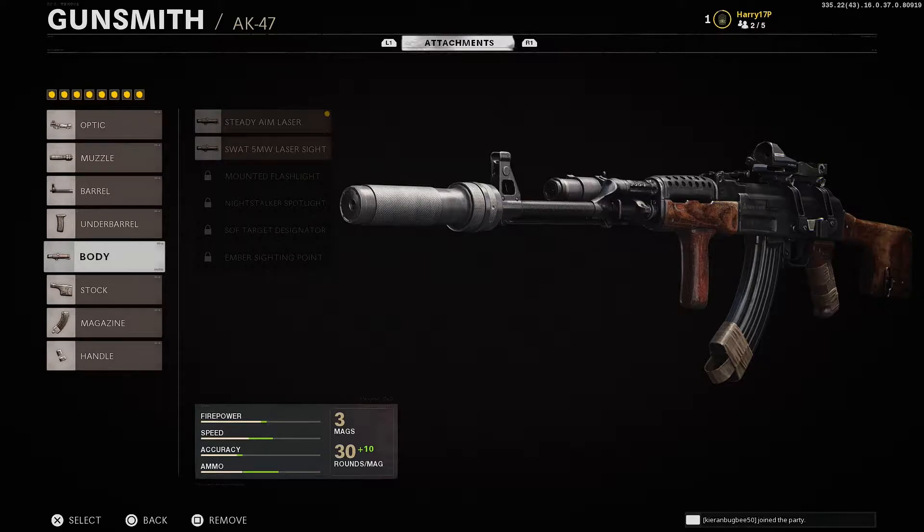On the body I go for the Steady Aim Laser, which increases hip fire accuracy. I always go on about how key hip firing is in this game — I find myself in so many situations hip firing at enemies. Having hip fire attachments on the laser means every time you're up close and personal, you're going to win those gunfights without wasting time ADS-ing.